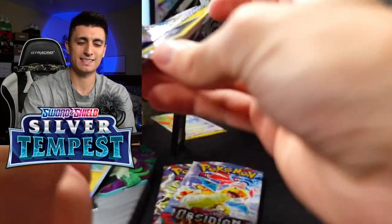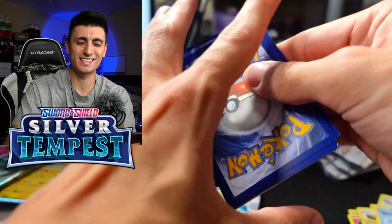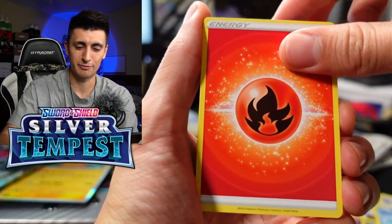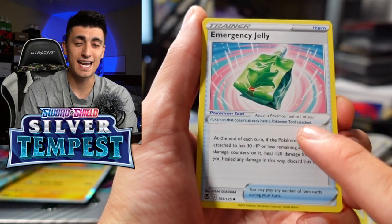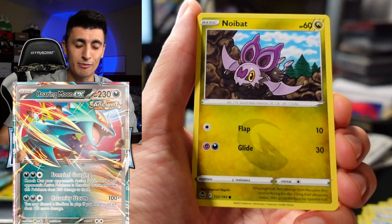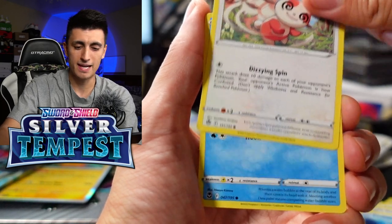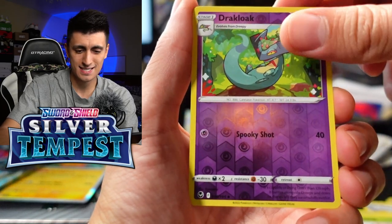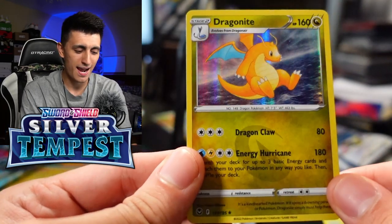Let's see if Silver Tempest pack four is blessed with luck. We got Klang, Emergency Jelly — this card is going to be insane in Roaring Moon EX decks. I'm excited for Paradox Rift, the main set coming out this fall. I did a couple news videos for that set already. We've also got a Dragonite Holo Rare — not bad, I'll take that. So far we're getting kind of a hit or a mini hit out of each pack.